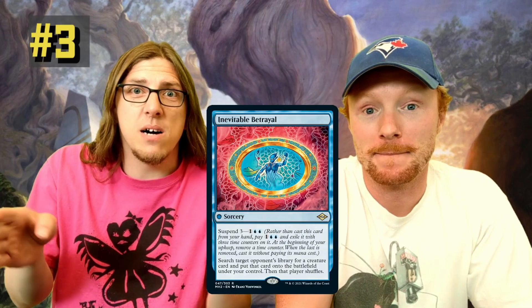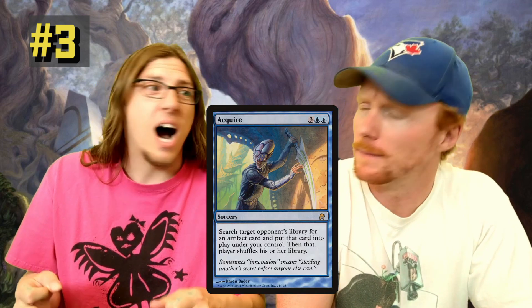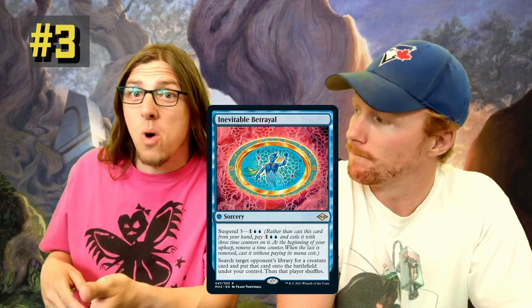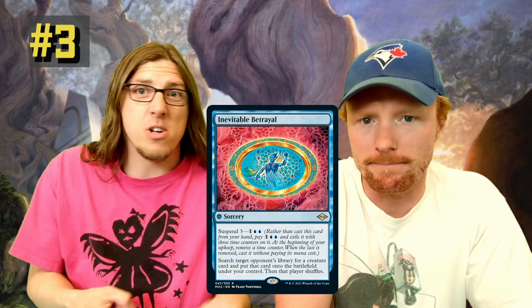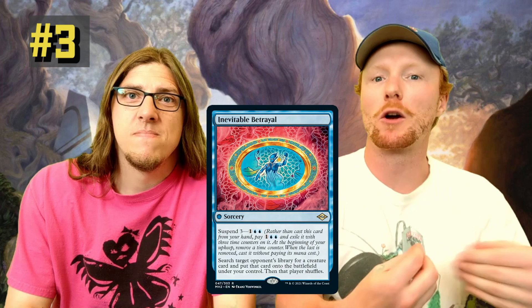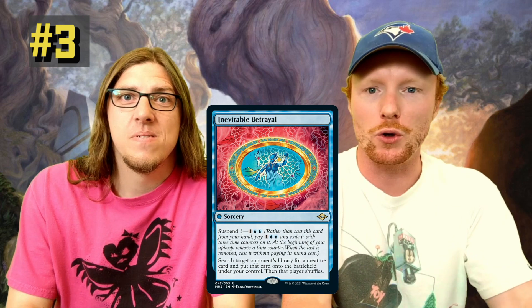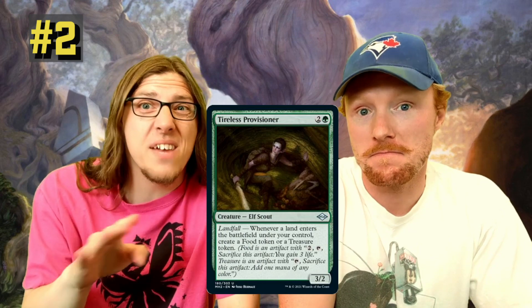Number three is Inevitable Betrayal, part of the cycle of suspend cards that are throwbacks to old cards — this one is Acquire. I like cards where you invest early and get a big payoff later, and this one is a lot less interferable with than the ones that interact with your graveyard or creatures in play that could get wiped. What I really like about acquiring other people's cards is that once we start playing in person again, these cards get a lot more playable — like we're looking into the future.